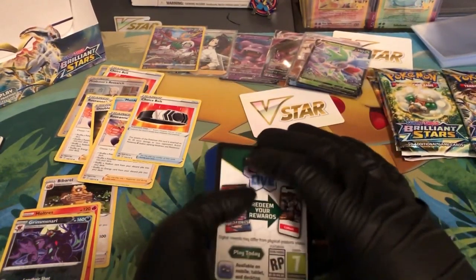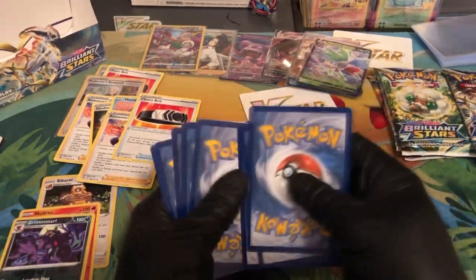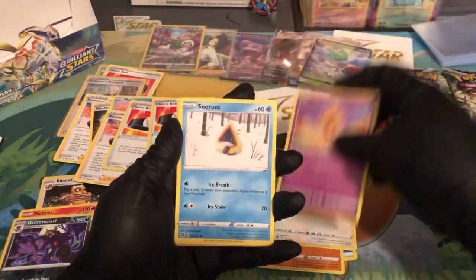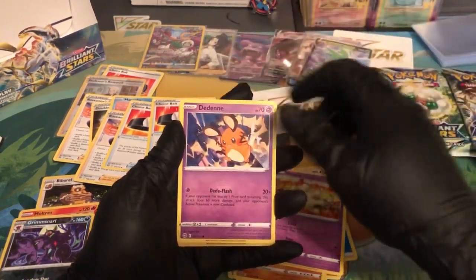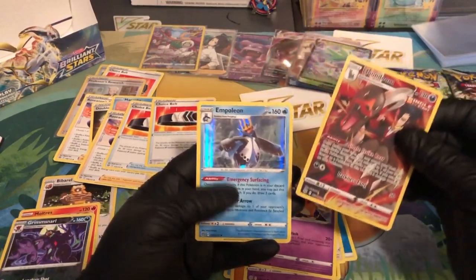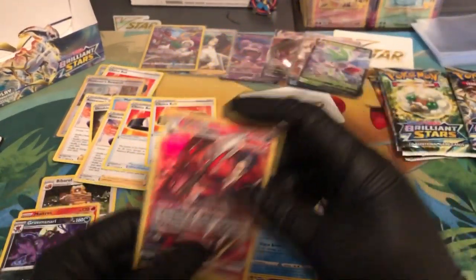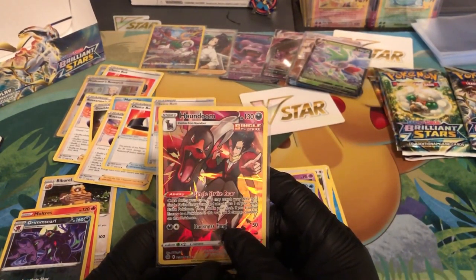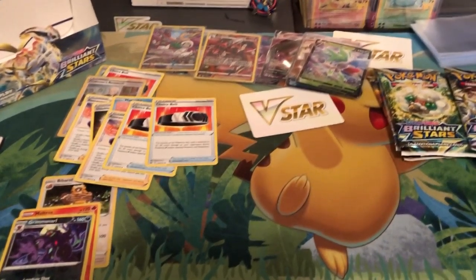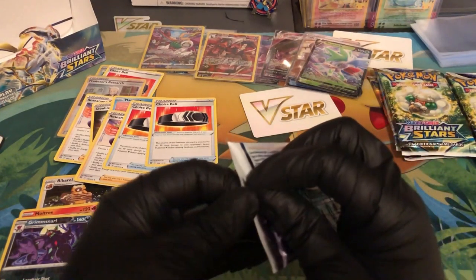Oh dude, there we go! The struggle is so real — why don't we just unwrap this, and Bowtie has his little arms out like 'oh, prepare yourself.' Water energy, Choice Belt, Bibarel, Starmia, Bowtie, Snorunt, Nosepass, Serena — and then we got another Trainer Gallery card with Houndoom and then a holographic Empoleon. We're gonna sleeve this guy up — this can go really well with my Hoop V deck. And that's the Suicune V deck to be honest — I can't really think of another one, maybe Galarian Moltres, but that's all I can think of off the top of my head.